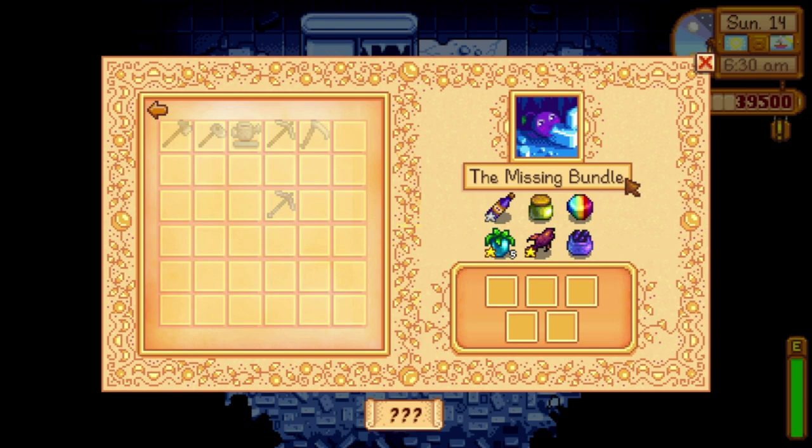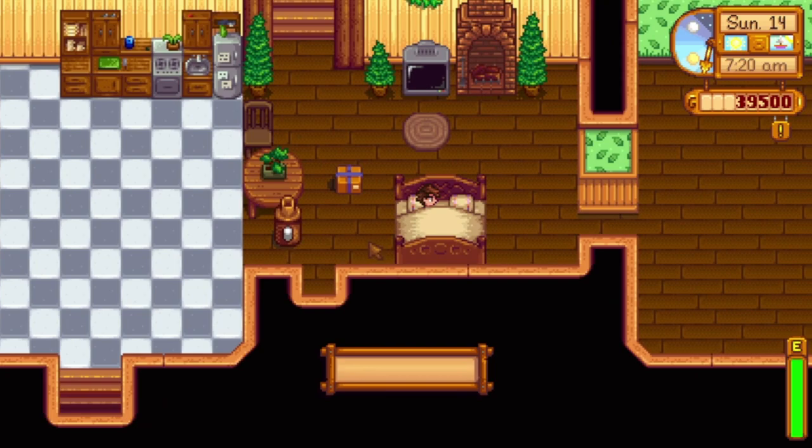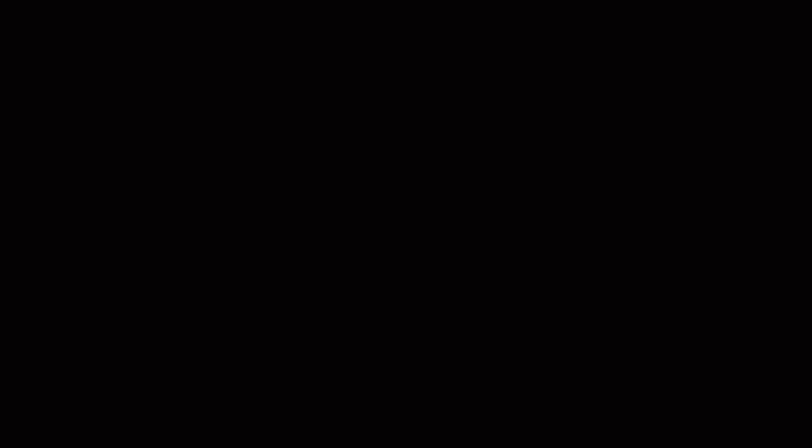Next up is dinosaur mayonnaise. The first thing we're going to need are dino eggs. Even though you can get dinosaur eggs from a few different places — like chests while fishing or artifact spots up in the mountains — both of those are less than a 1% chance. If you come to a prehistoric floor in the skull caverns and kill a pepper rex, they have a 10% chance of dropping a dinosaur egg. Once you've got your dino egg, you can just put it into a mayonnaise machine, which is a recipe you get pretty early on, and then wait 3 hours.